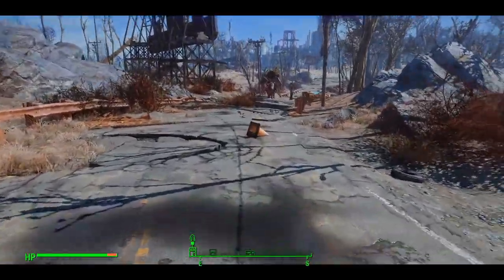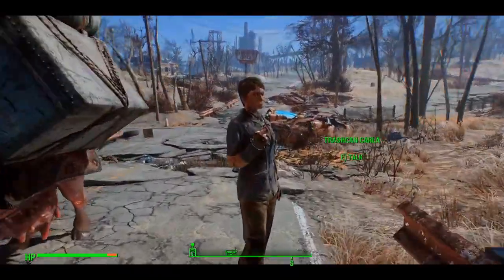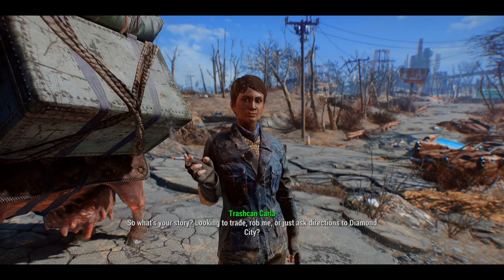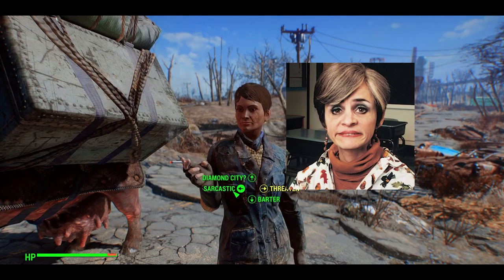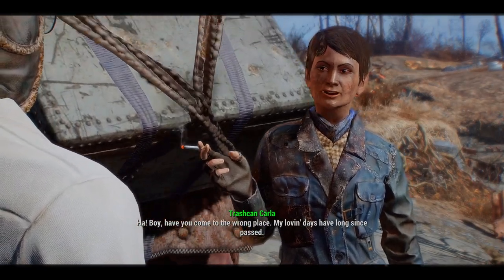We could use Drumlin Diner but that will interfere with a random static spawn location which we will need to keep undisturbed. So the only vendor we'll have access to is the angelic trashcan Carla. Head south just outside of the west edge of Concord to avoid interfering with anything there and meet up with Carla, who reminds me of Jerry Blank from Strangers with Candy.